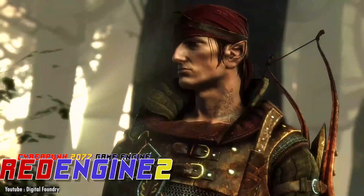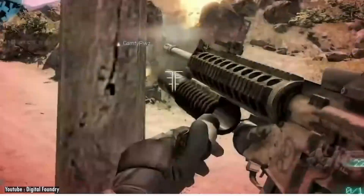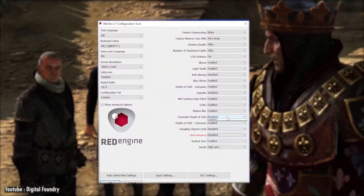Red Engine 2: CD Projekt went ahead and updated their engine to become Red Engine 2. With the new update, the engine runs on more platforms such as Xbox, macOS, and Linux. This was achieved by using a compatibility layer called Eon.